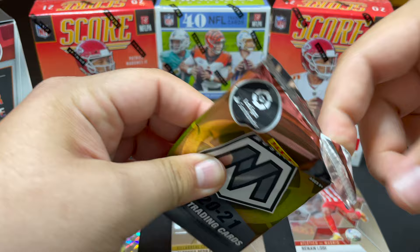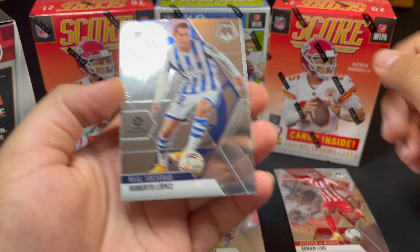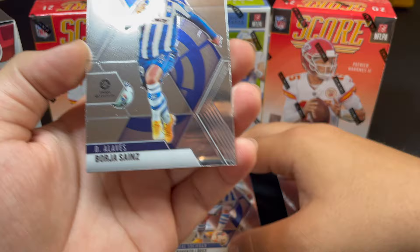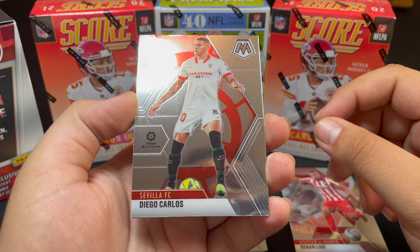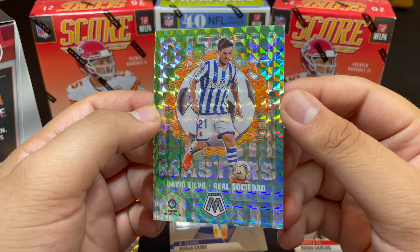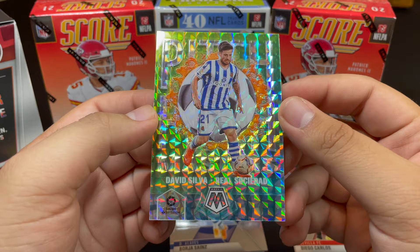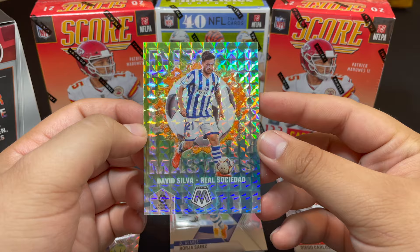Pack two — still hoping for a Barca player after two Atletico players. The big three in Spain are Barcelona, Real Madrid, and Atletico Madrid. We get Roberto Lopez for Real Sociedad, Borja Signs for Deportivo Alaves — both rookies — then Diego Carlos for Sevilla, and David Silva in what looks like a Pitch Masters insert. David Silva is an absolute legend from Manchester City.